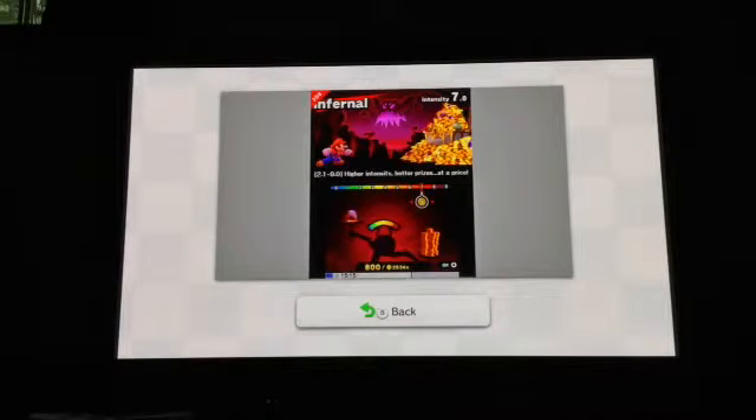Classic mode, you know, it goes on a map and you choose who you fight next. You can choose your intensity — kind of like in Kid Icarus: Uprising — and the higher your intensity, the more the prize. Sakurai said that Master Hand will await you at the very end of classic mode, but if your intensity is higher there will be a different final boss. The intensity goes up to 7.0 — I don't know how good you have to be. Maybe I can do it.